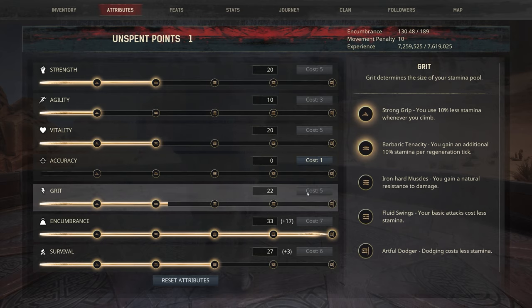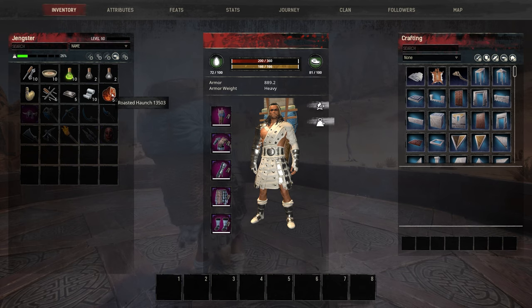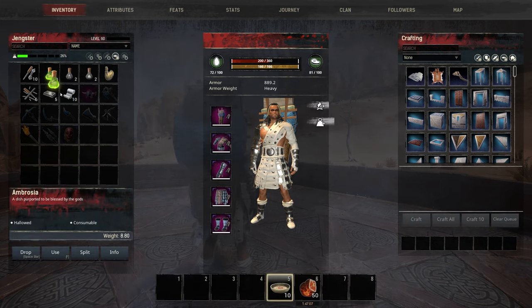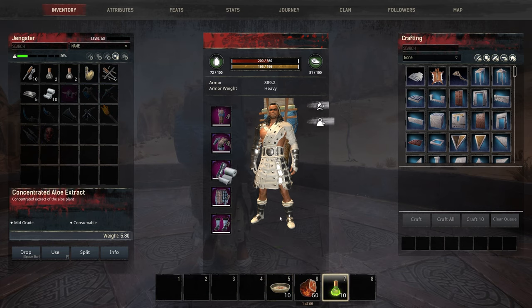Now let's take a really quick look at our best healing setup. We want the ambrosia to be our panic heal for close call fights — this heals a lot and heals even when you are taking damage. The roasted hunch is for when we get time to heal in between fights. The concentrated aloe extract is for emergency heals in fights when ambrosia is not enough. And numbing wraps are to heal big outside battle when you don't have time to wait for the roasted hunch to heal you slowly.